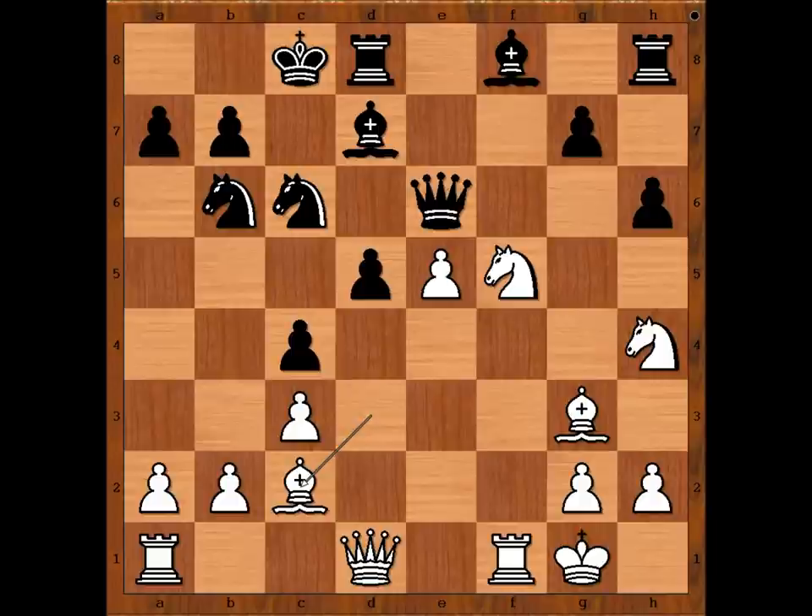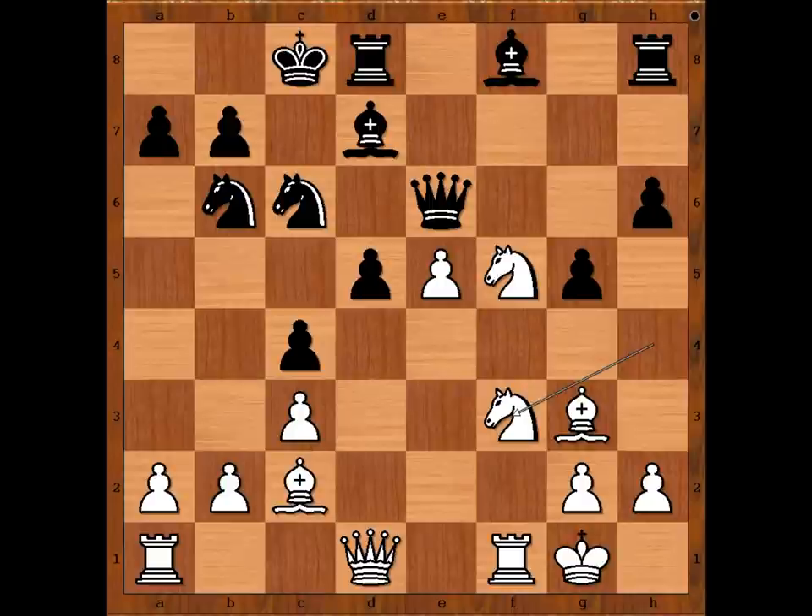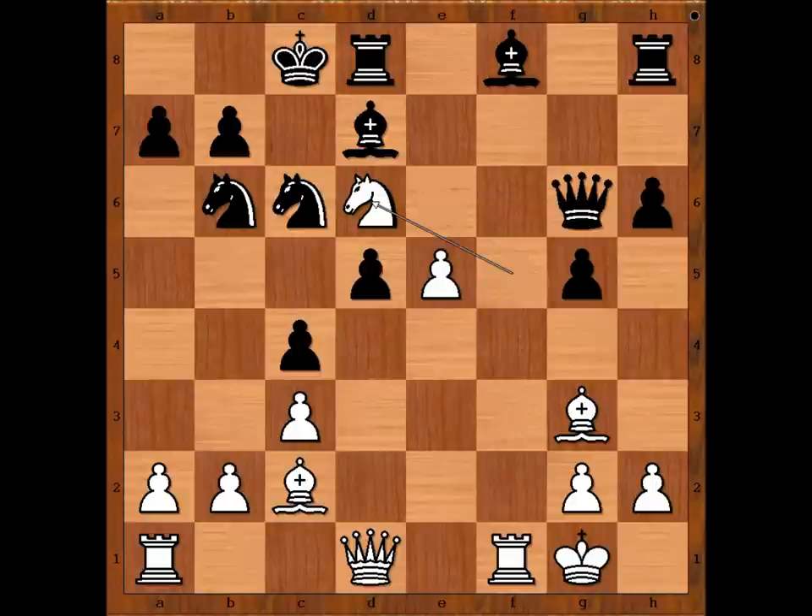And now g5. White to move — what would you do? Did you find knight to f3? This is nothing special. Nigel Short played the best move: knight to g6. Can you see why he played that? If queen takes knight, then knight to d6 check, winning the queen.